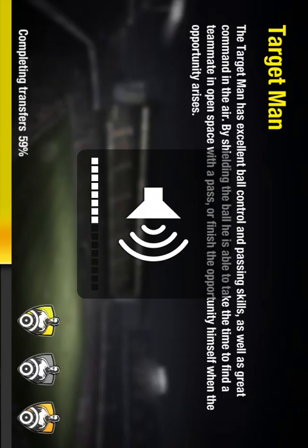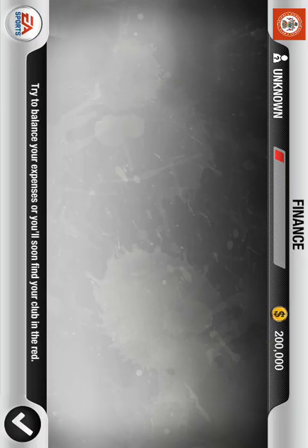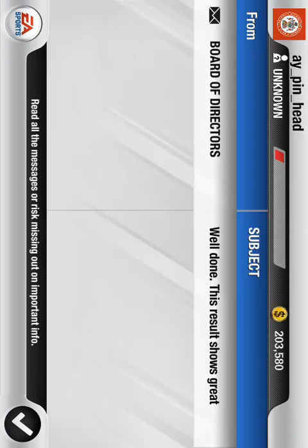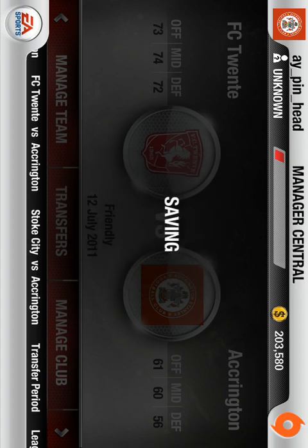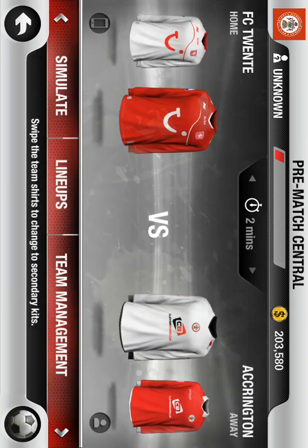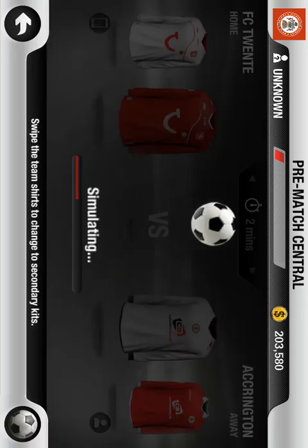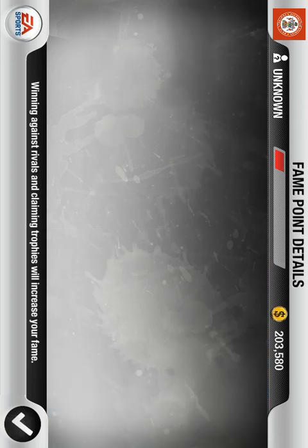One nil — there you go, against a much better team. Accrington Stanley will win every game. I'll show you a few more: FC20 are a much better team than Accrington Stanley, but if we simulate it, we will always win. One nil there again. You can always change the setting back to zero if you don't want to cheat.